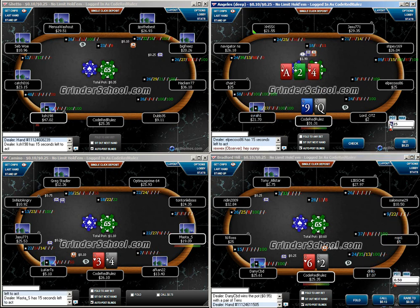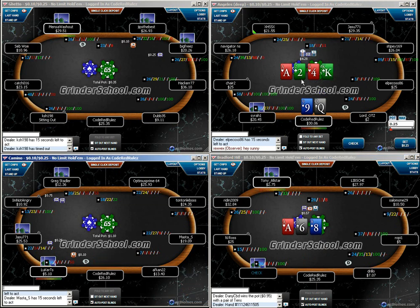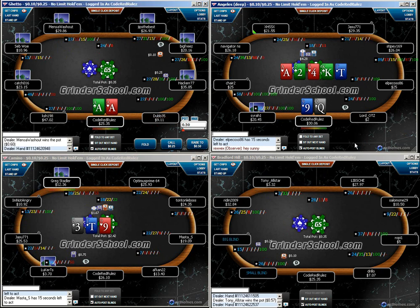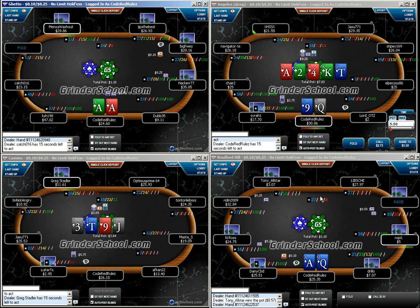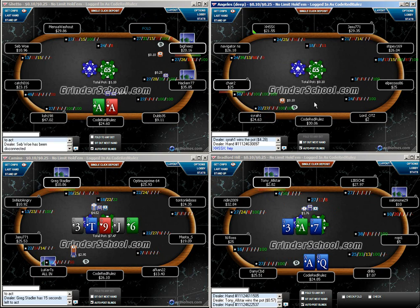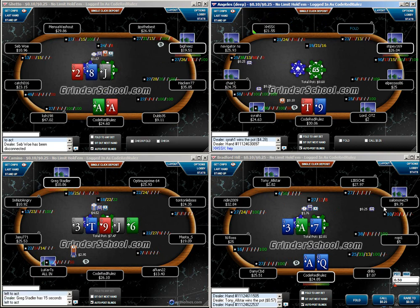I'm going to be c-betting this ace like it's going out of style. Don't have to bet too much — he's usually only going to call me with the ace or the flush draw. This c-bet is going to be wildly profitable. We also need to protect the times we do have the ace. Being out of position, we put ourselves in a crappy spot and pretty much allow ourselves to get bluffed off our own hand, because he's going to check back most of his value hands on the turn too.